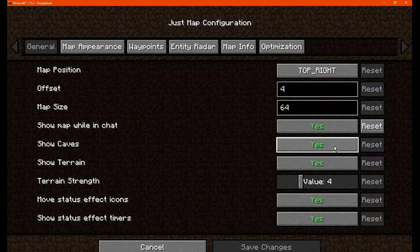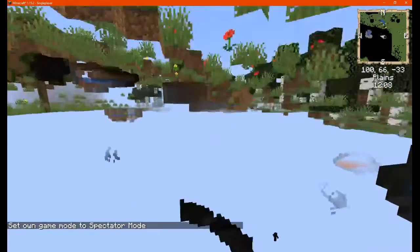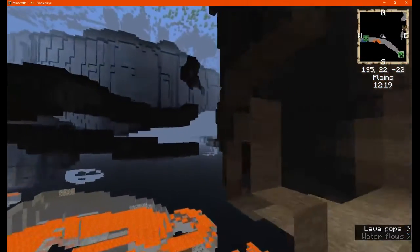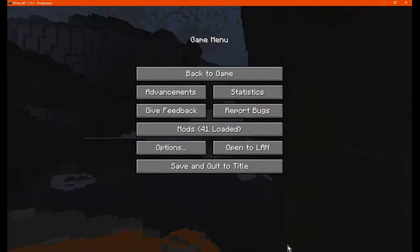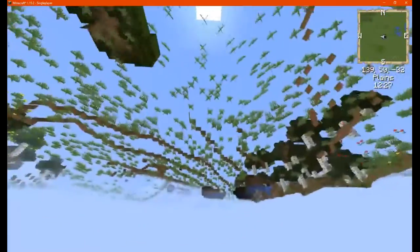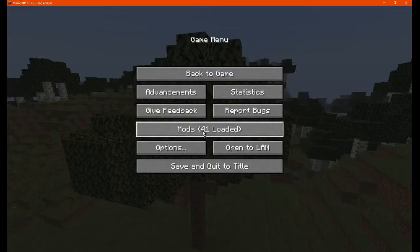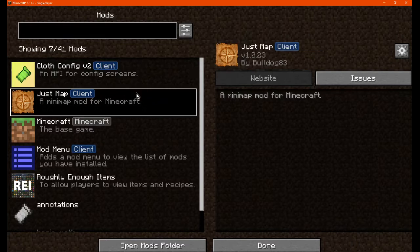You can show caves on the map, which I'll demo in a cave. I'll go into spectator mode because I don't want to break too many blocks. You can see the map updating. I'll go close to this ravine for it to render in. We can remove caves, and we can remove terrain as well, and it'll just show what's above us — terrain without much detail, just sort of showing bits and pieces of the grass in a flat view.